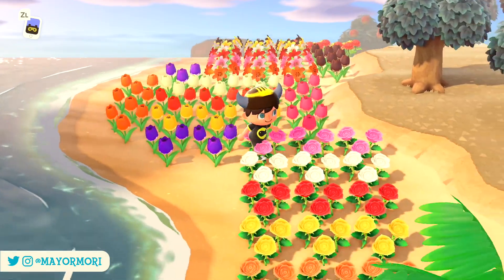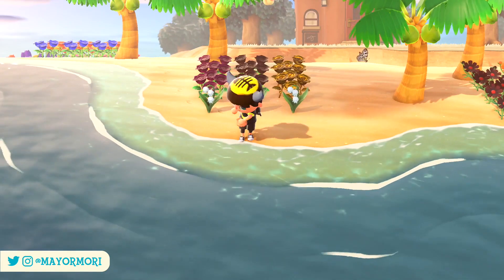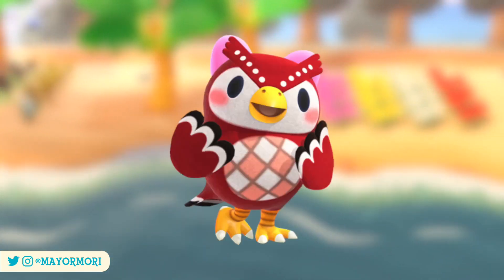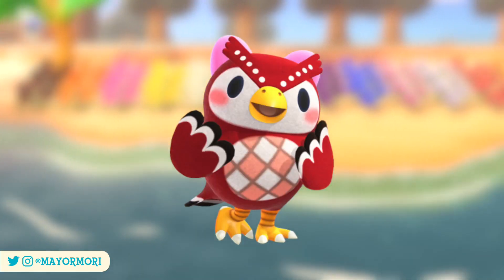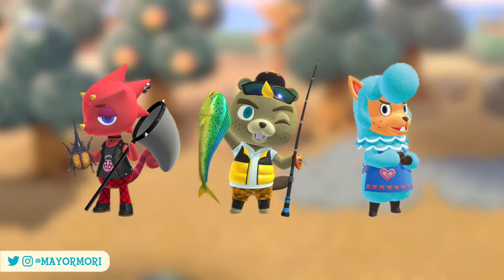Currently there are 27 wands available in New Horizons if you include all the customized versions, and they are more or less all obtained as DIY recipes from Celeste when she's visiting during meteor showers, from balloon presents during corresponding seasonal periods, or from special characters such as Flick, CJ and Cyrus amongst others.